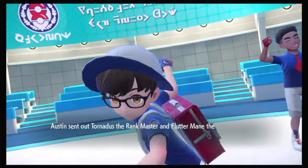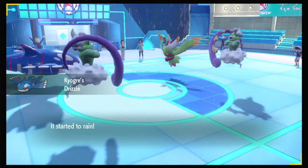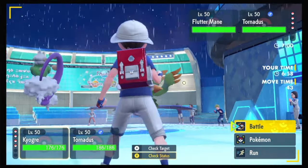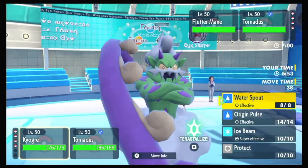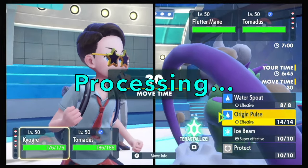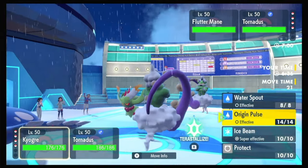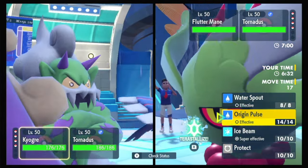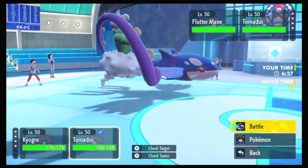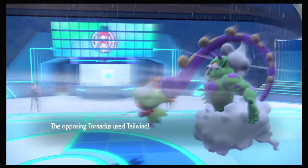Okay, here we go. I'm a little distracted. Tornadus Fluttermane versus Tornadus Kyogre. Well... you can get your speed control up and deny me mine. I can take any hit you want to throw, really. I guess you're probably Specs. Wait, is this Terra Water? Oh, I have the wrong rental code. Well then. That explains that. Okay, I'm going to click Origin Pulse. And I'm just going to match Tailwind. And then I'm probably in trouble. Though if I connect this Origin Pulse, I should do a ton of damage.